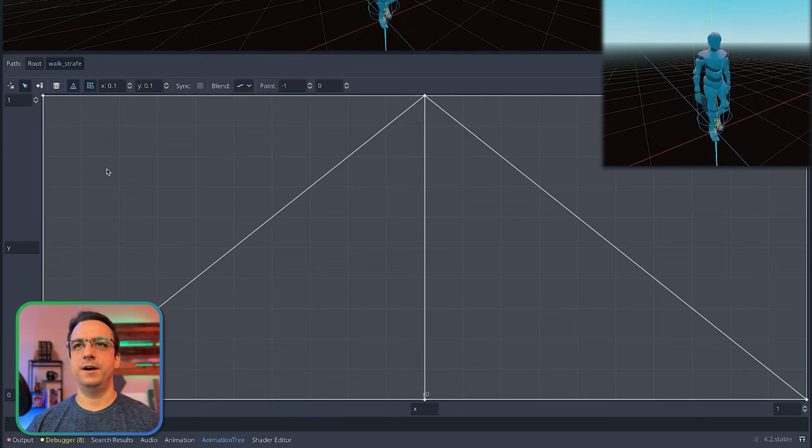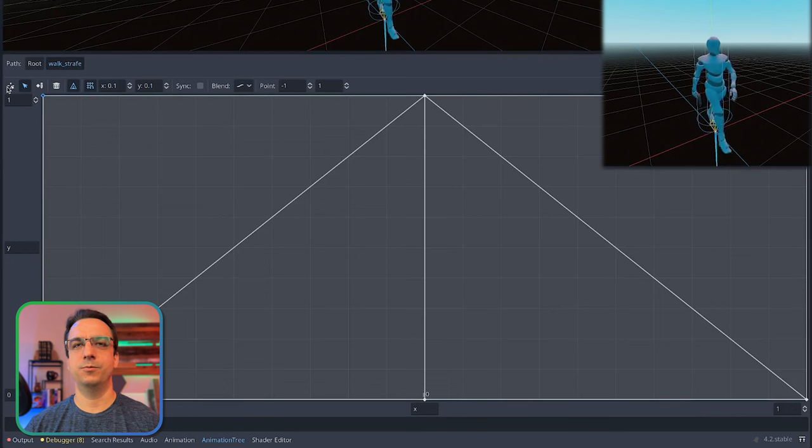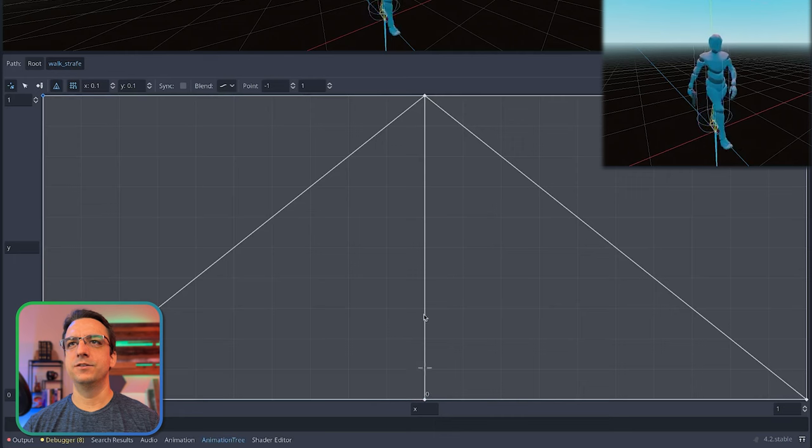At zero-one he's basically just walking while holding the gun straight out. And then as it goes to the right, it's going to be strafe right with arm out. I actually didn't build out the right side because this is a proof of concept - I just made an animation for the left side, so the right sides aren't going to work. But as you go forward, his arm moves out.